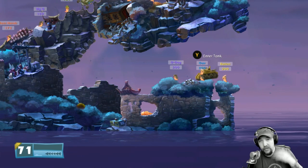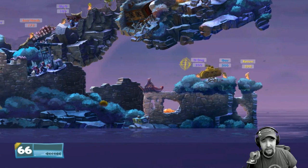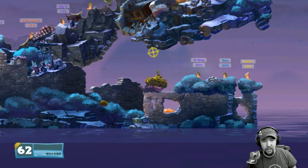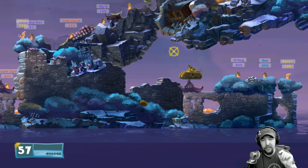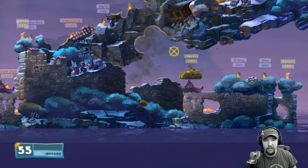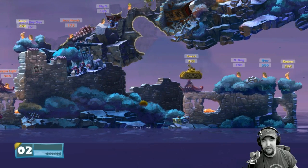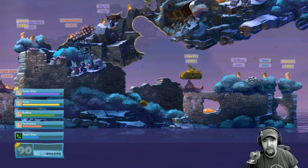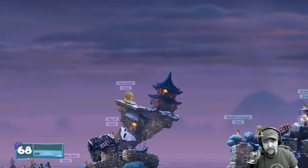One of the other vehicles they've added to the game is a tank. I can press Y to enter the tank — it gives me a little bit more mobility. The tank can actually jump, which is kind of cool. When you fire it, it just automatically shoots and you move the reticle around to aim wherever you want. You get about six shots and it's pretty devastating, doing about as much damage as a rocket launcher.